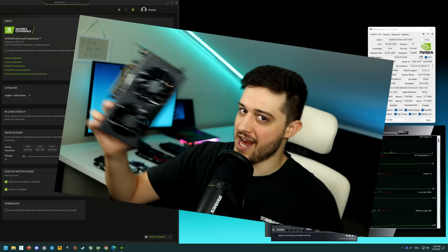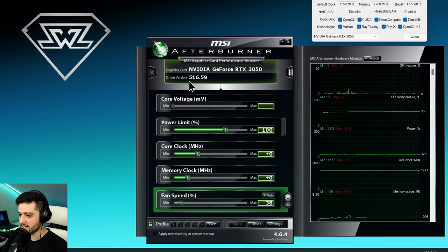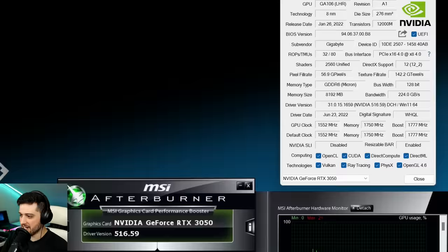The GPU is now installed. GeForce RTX 3050 showing up in MSI Afterburner along with the latest NVIDIA drivers 516.59 at the time of recording. I'm not overclocking the card and it's actually quite toasty already even on idle because it is 34 degrees Celsius inside my room. It's extremely hot, but it won't throttle or anything, so it's fine.